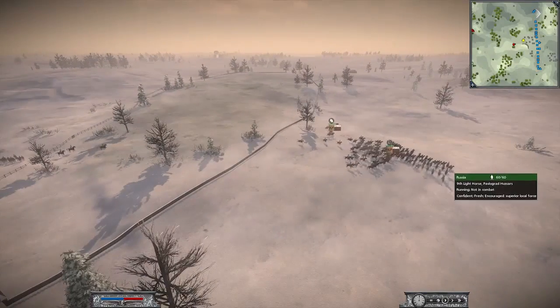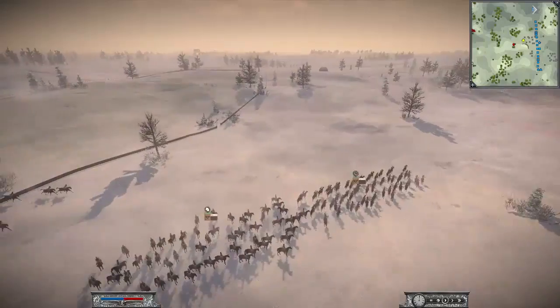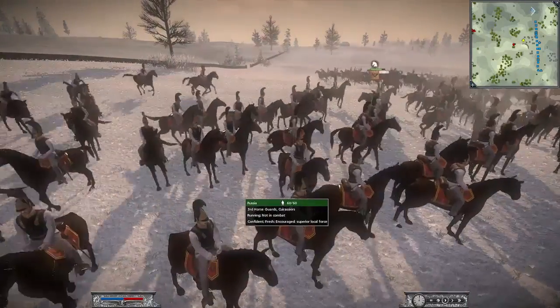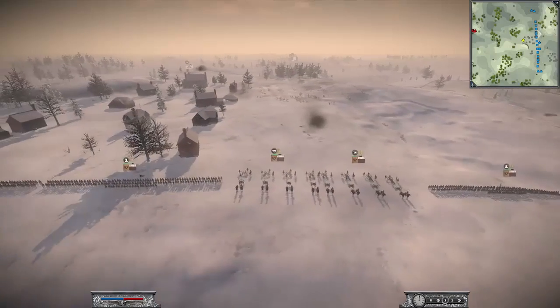We have been reinforced with some fresh cavalry units. We've got the 9th Light Cavalry, the Pavlograd Hussars — an elite cavalry unit. We've also got some Cuirassiers, which are heavy cavalry, armour-plated heavy cavalry, and some elite light cavalry over on my right wing.